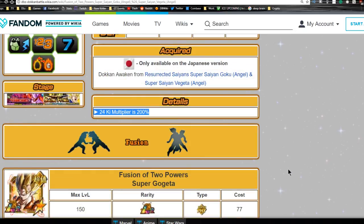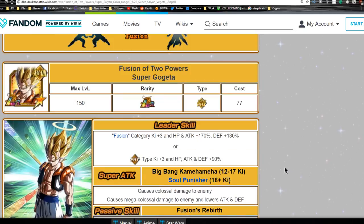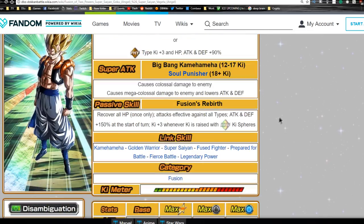At max dupe with all four dupe paths unlocked, this is just as ridiculous as Super Vegeto - HP of 21,600, Attack of almost 21,000, and Defense of 14,400. His 24 Ki multiplier is 200%, as typical for an LR. When he finally meets his requirements to go into Super Gogeta, leader ability stays the same. Super attack is Big Bang Kamehameha from 12 to 17 Ki - colossal damage - and Soul Punisher at 18 plus Ki, which is mega colossal damage and lowers Attack and Defense.